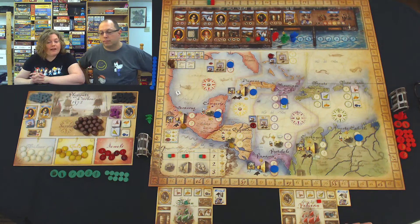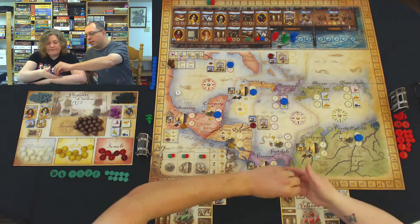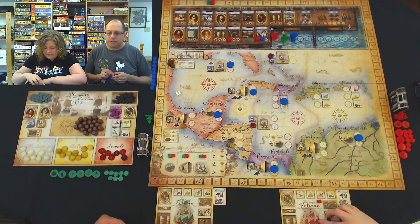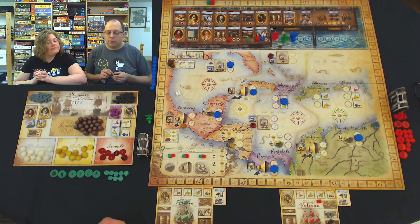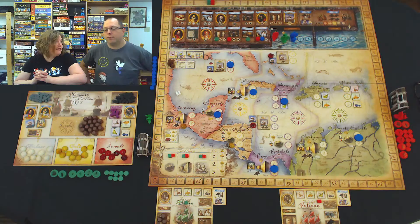Now it's Charlotte's turn. I think I'm going to take two cannons. Now I could go get one gun, but maybe I want to get guns later. Right now I could jump ahead and get good supplies — that's going to give me three barrels of supplies. The supplies are going to determine how far you can sail on your voyage. Then the third player jumps ahead and gets guns.